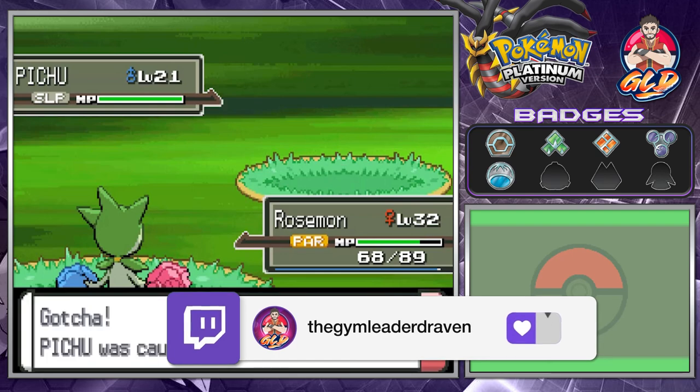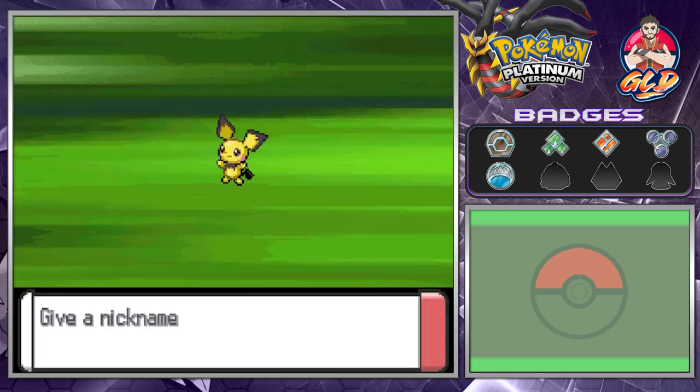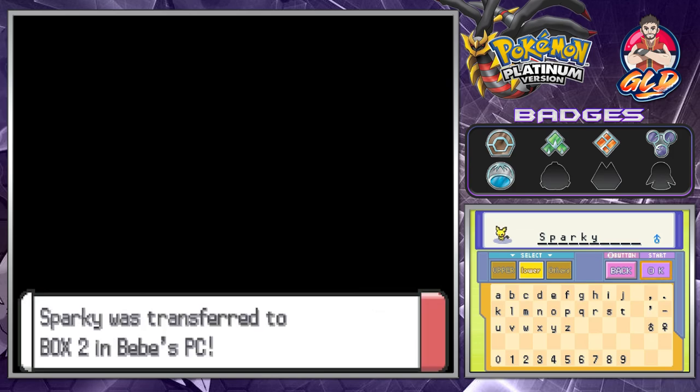Here is the tiny mouse Pokemon — the electric sacs in its cheeks are small, and if even a little electricity leaks, it becomes shocked. Let's go ahead and name it Sparky since that's the male version. Another Pokemon you can capture here is Eevee, so if you want Eeveelutions, this is the place to go.